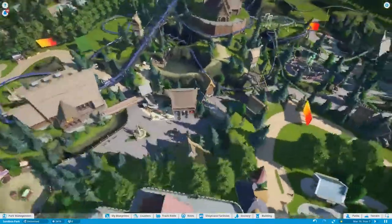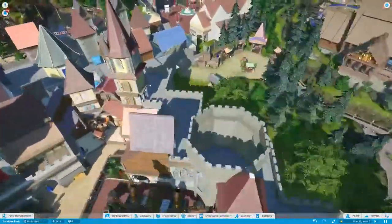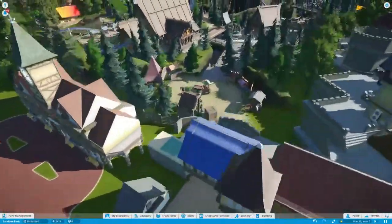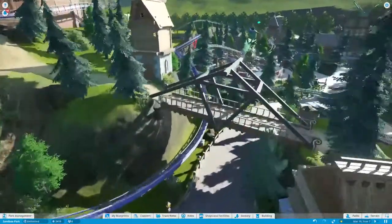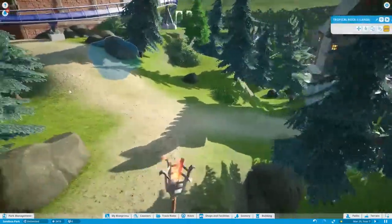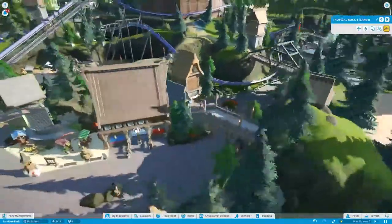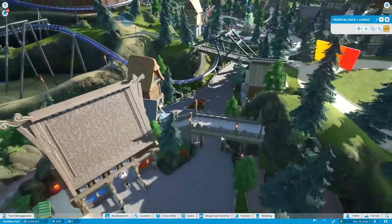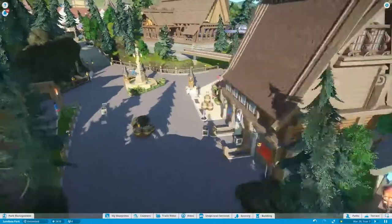I guess now we can go on the flying coaster, but let's look at that area first. Come down through here - there's a little bridge. Oh, that bridge looks awesome! This bridge looks great. There's not even a path that goes through it, just for aesthetic, but it's definitely worth it. That looks awesome. Another bridge that he built.